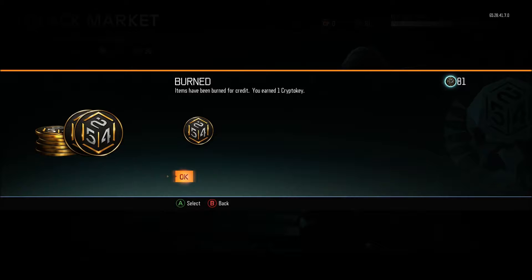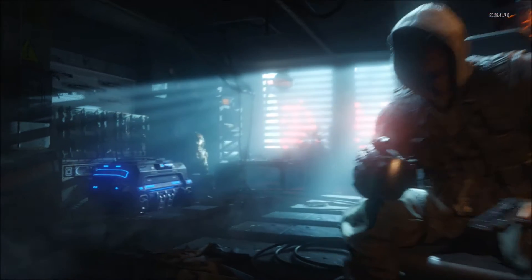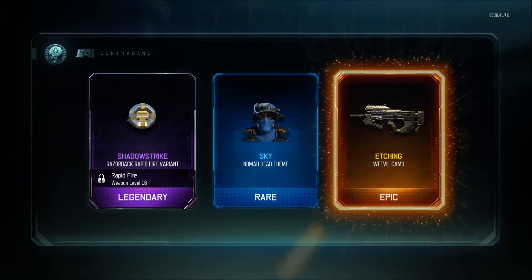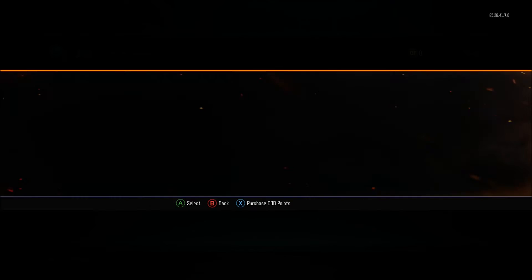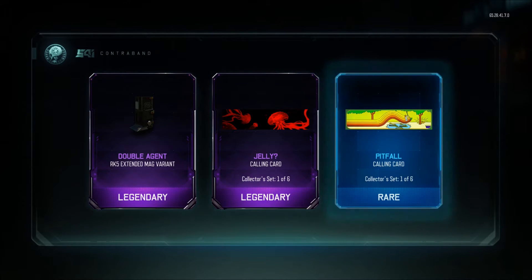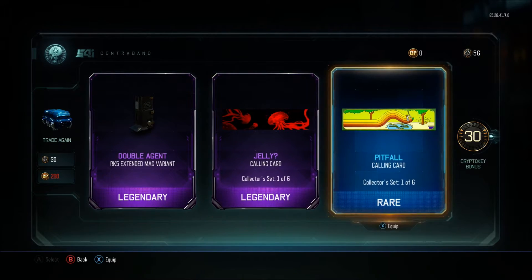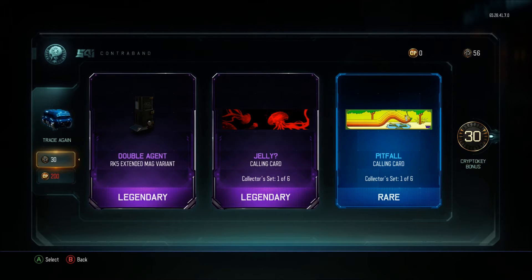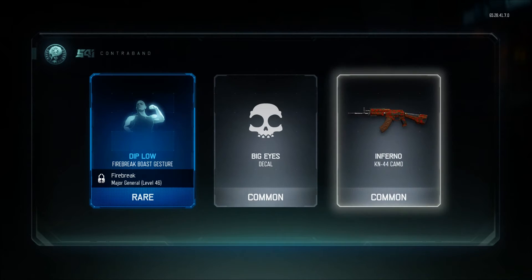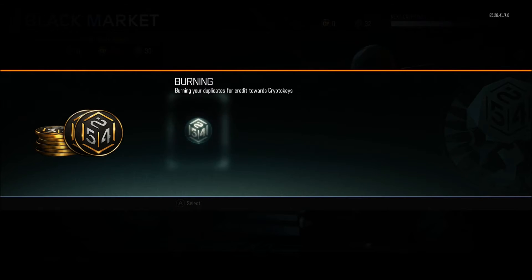I completed the contract right there. Burn duplicates — see how many I get. I earned one, so I got 80-something crypto keys. Opening two more. Oh great, another Razorback — but epic, I'll take it. Another one — I don't even know what half this collector stuff is, but cool. Got 30 more crypto keys, so not complaining. Opening one more — nothing really there.